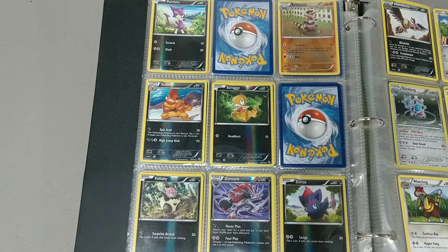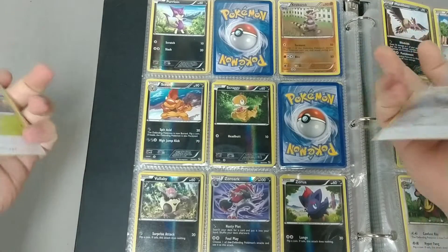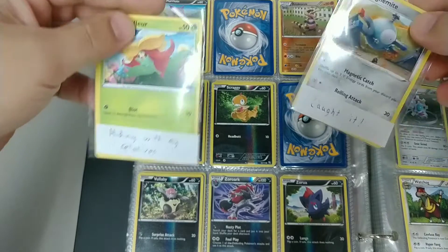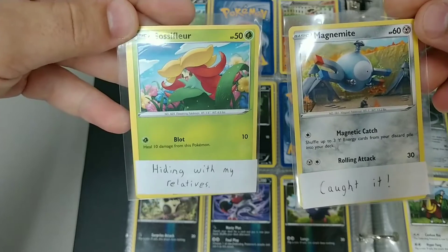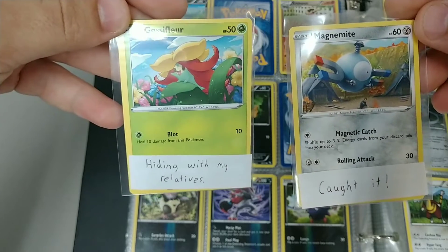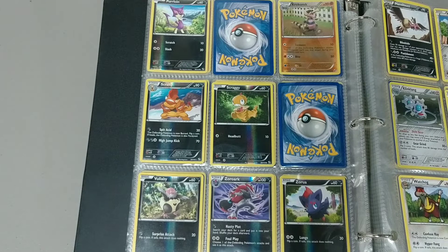All right, good morning. Jaden is with me again as usual, and we're gonna start things off again with a little scavenger hunt. I made a couple of hints for him from the cards we got yesterday, so that's why that looks a little weird, and he's gonna go look for them.